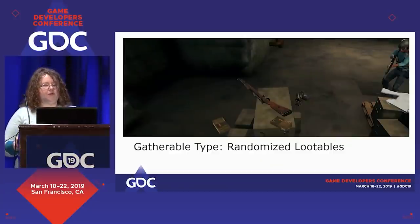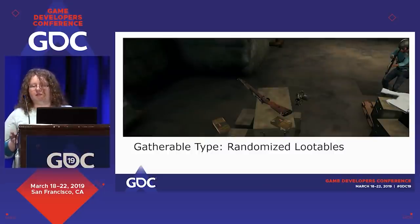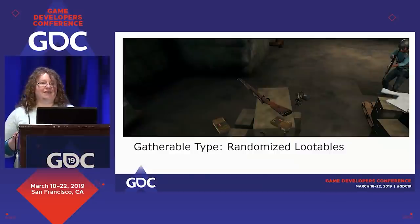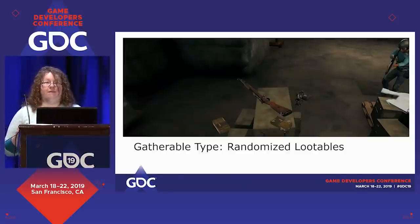The final category of gatherables I'm going to talk about is randomized lootables. This used to primarily be in the form of treasure chests, but PUBG and Fortnite have revolutionized this variety by skipping the middleman and just putting them right out there. This provides a way to reward observation and visual knowledge, which is something we don't often see rewarded in this kind of game. It's also a way to give players an instant dopamine hit — they don't have to open the chest to see what's available. They can walk into a room and see a car 98 with a scope right next to it. Even if the player doesn't win, that's a huge victory dopamine hit you give them early on.